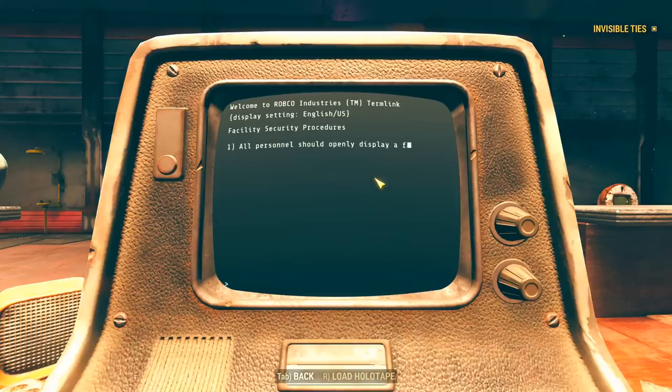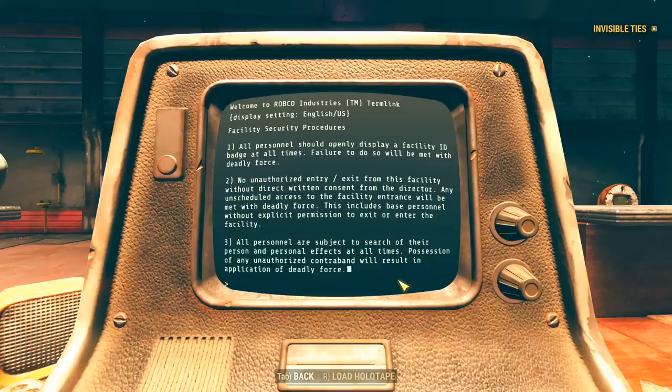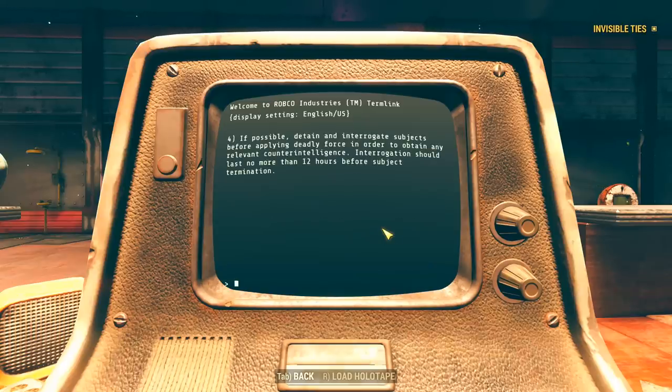Inside, we find a security checkpoint, a lounge, and a kitchen area. For a secret Communist Chinese bunker, they used a lot of pre-war American goods: American television, coffee maker, even an Eatomatic. The lunch pails are filled with pre-war American food and Nuka-Cola. On the security terminal — labeled 'Motherload Acquisition Facility, Security Station, Hail the People's Republic' — the display is set to English US, explaining why we can read it, and they're using a Robco terminal. Terminal entries warn of American infiltration detected and initiate Operation Piercing Viper.